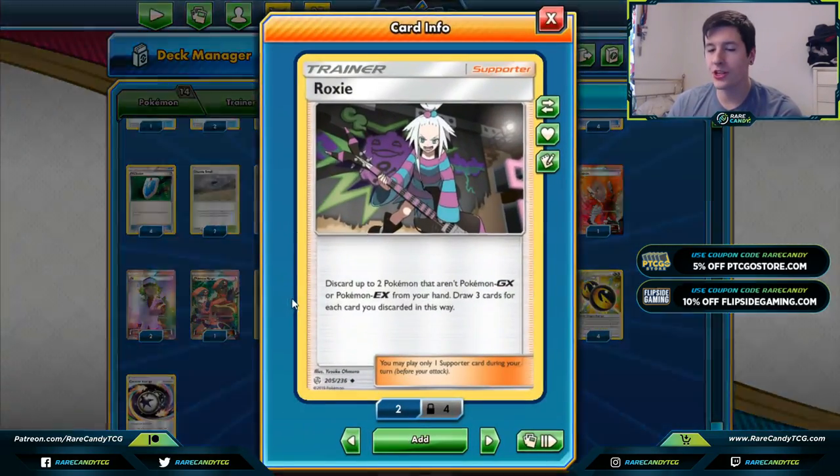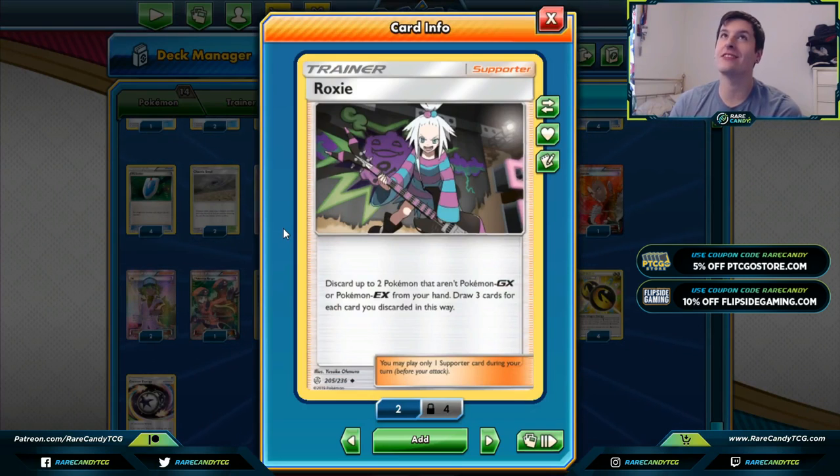We have four copies of Roxie — one of the new cards I think gives this deck such an insane boost since I played it last season. You discard two Pokémon that aren't GX or EX from your hand and draw three for each you discard. We can get back two Exeggcutes, discard them, and get effectively a free draw-six Roxie. In expanded this card is so good, especially with the Propagation Exeggcute.